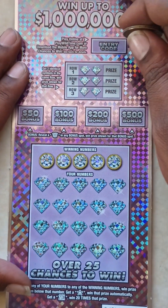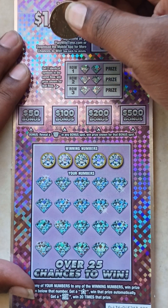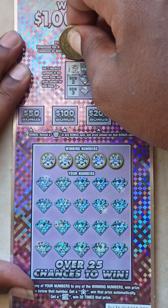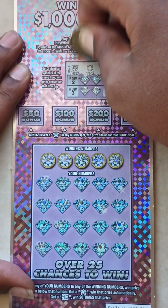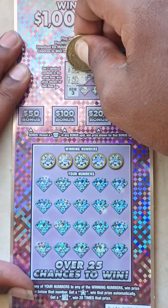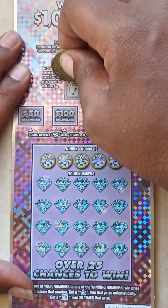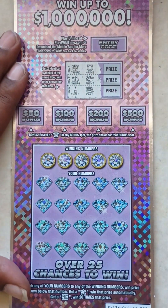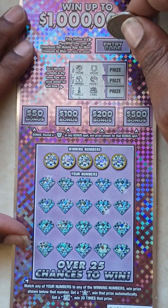All right, let's see what we got. Starting with game one, row one — see if we can get two identical symbols. We got a treasure and a horseshoe, a money bag and a present, and a candle and a cake. No matches up there.